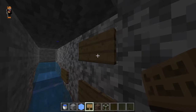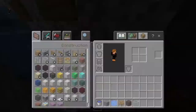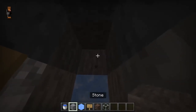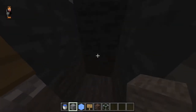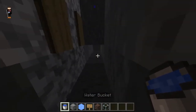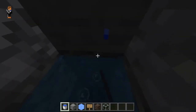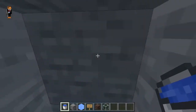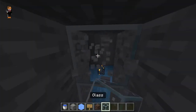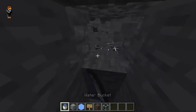You can also place some sand right here. If you're on survival, just leave that as stone, then place kelp all the way up to get a water source — that's needed to cover all the areas with water. Let me go up until we get up to this thing right here.